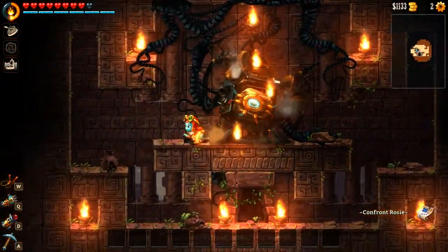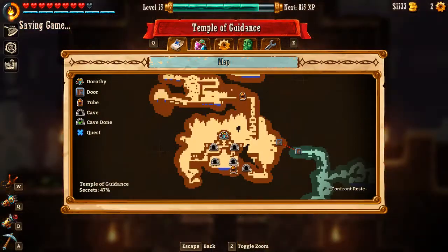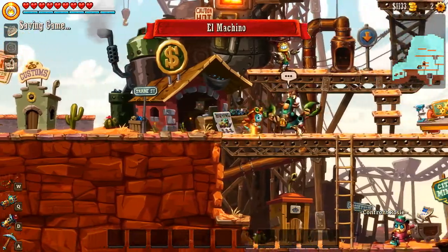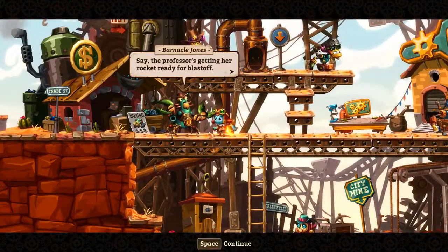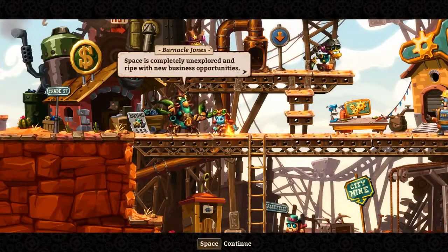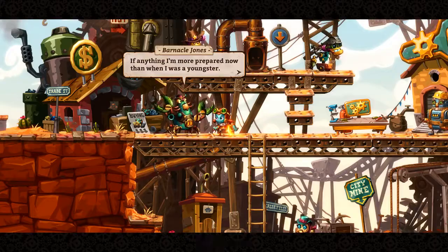I think I figured it out, and if you guys have been watching the whole series you've probably figured it out too. You know what they told us? Never trust the Shiner. And everybody told us that we were crazy to trust the Shiner — well, we thought we were fine. The professor is getting a rocket ready for blast off. Thought she was into that job, now I'm thinking she's got the right idea. Space is completely unexplored and ripe with business opportunities. Managed to build a little life on that before, kiddo. If anything, I'm more prepared now than when I was a youngster.